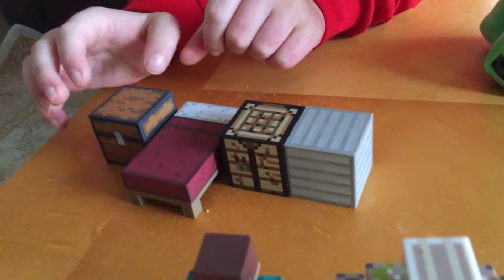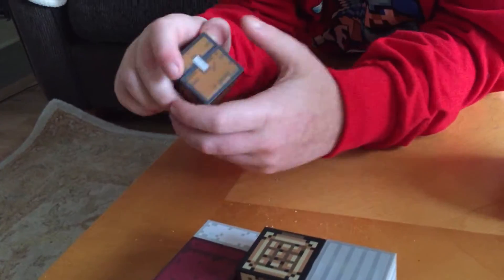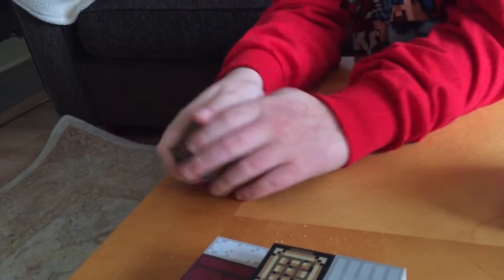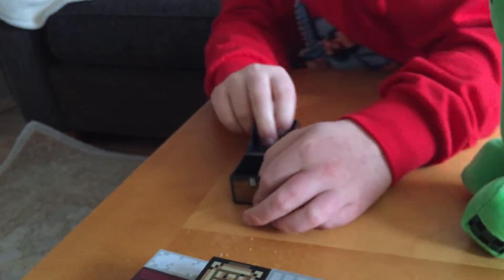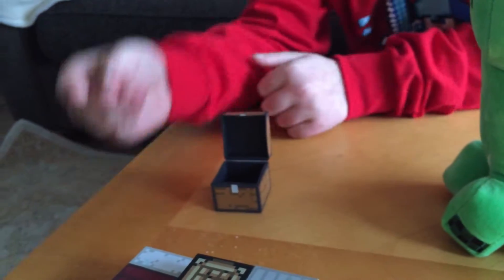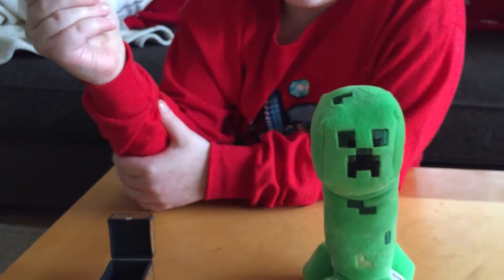Now let's move on to the blocks. First we've got this chest, and it comes with a sword and a pickaxe in the first night set.